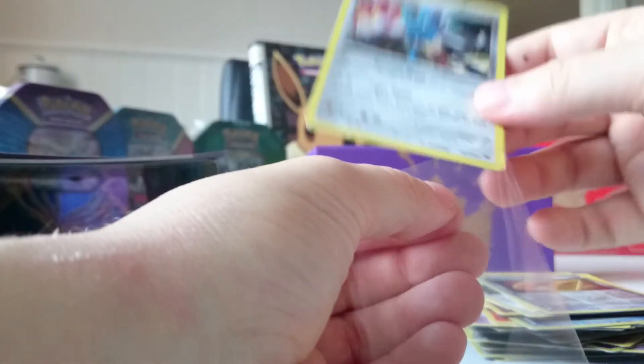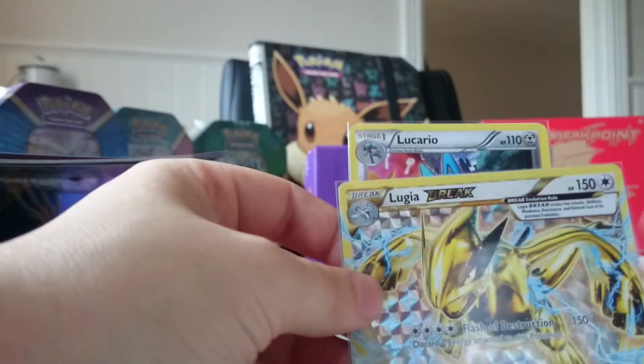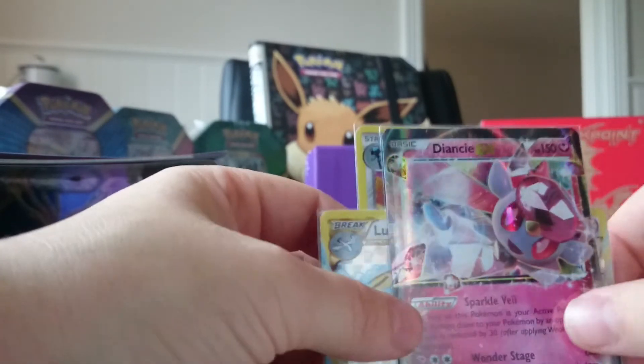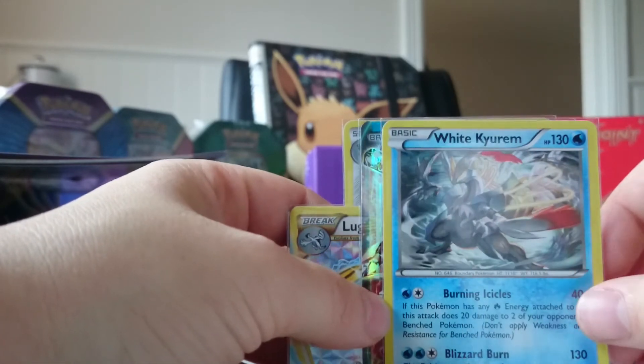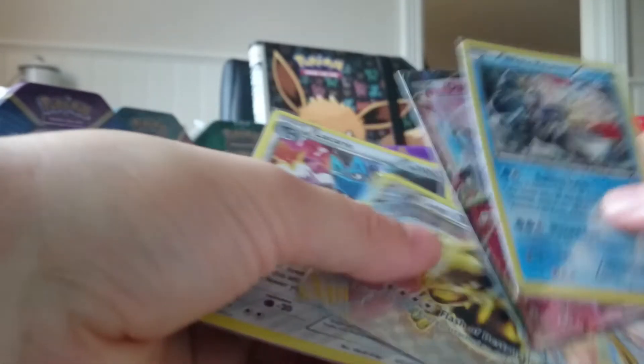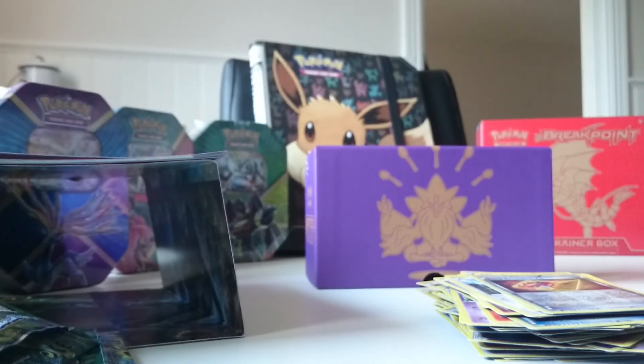So that was the last package — no Alakazam for me. I really wanted the Alakazam, but I should be happy. Lucario holo, Lugia BREAK, Diancie EX, and White Kyurem in holo. So four great cards in eight packs — I should not complain. Thank you for watching, and don't forget to subscribe and check out our other videos. Until next time, I'll see you. Bye bye.